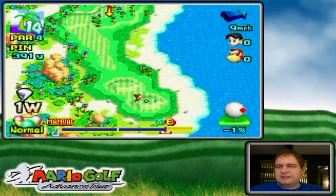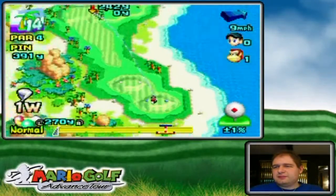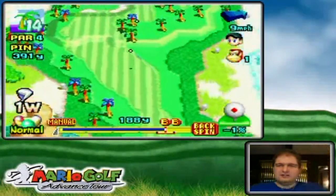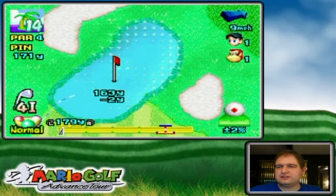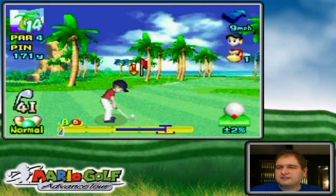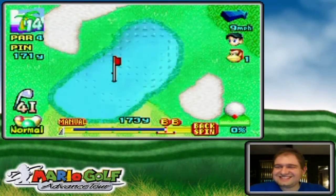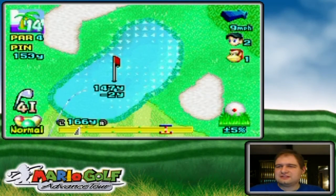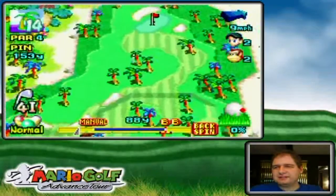I'll tap this in for a birdie for myself. I'm not sure I'd want to hit there because of the angle to the green — but he miss hit it, which might actually help him get more to the right. I want to be more over here even though it's a longer shot to the green, because you'll notice the green's angle is going at a straight line — and this is the angle I prefer to hit it at because I'm not hitting at a cross angle. I don't have the best lie here but I'll make do.